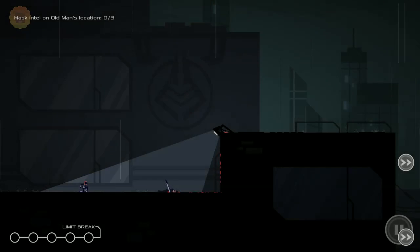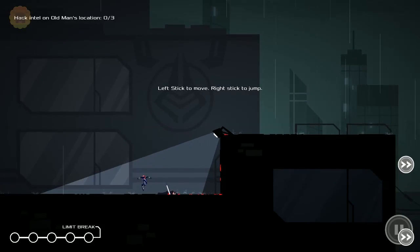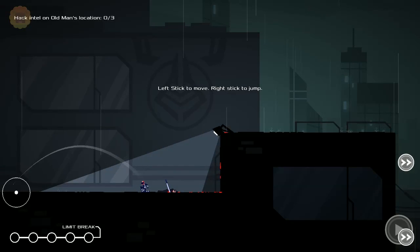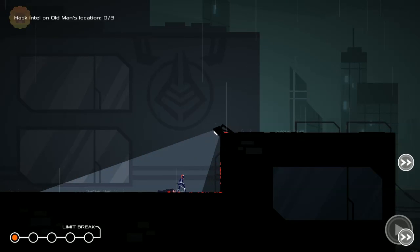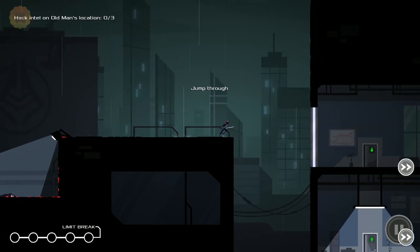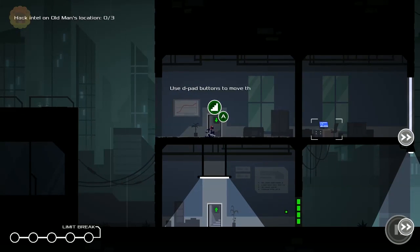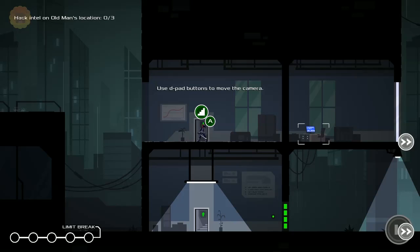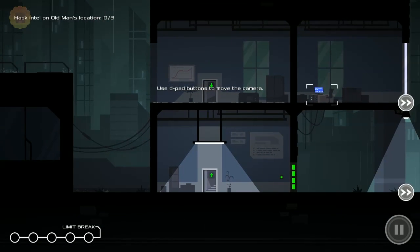I don't know if I skipped anything then. Left stick to move, right stick to jump. Oh, what? That's so weird — it's like everything stops when you... Whoa, that's super crazy. Jump through the window. Use the D-pad buttons to move the camera. This is interesting — press A to go down.